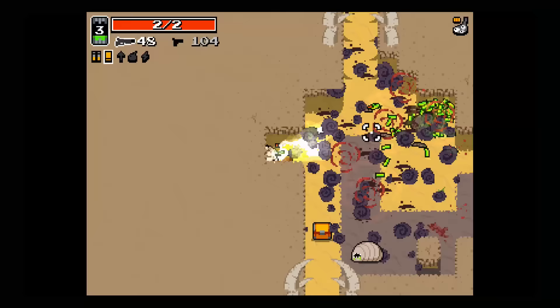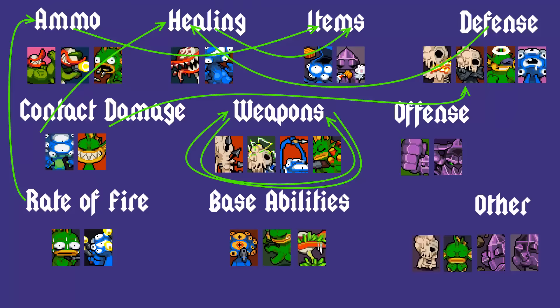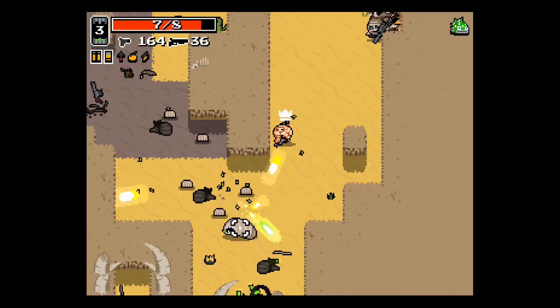Open Mind lets you find another chest per stage, and Rabbit Paw makes enemies drop more ammo and health pickups. These item drop mutations synergize well with both the ammo and health mutation categories, making it less likely that you'll run out of either resource.